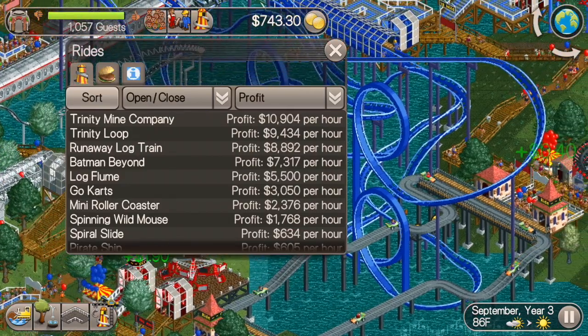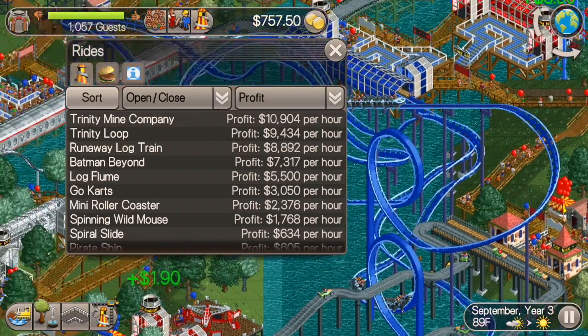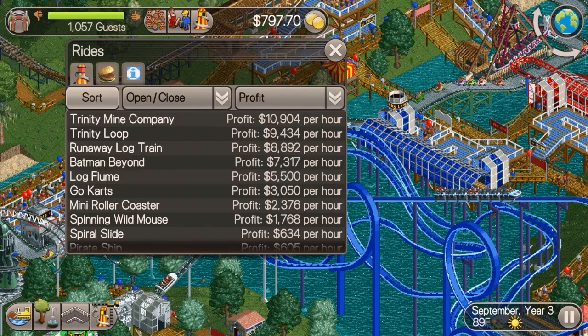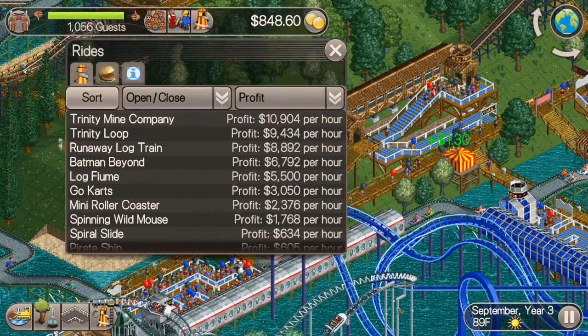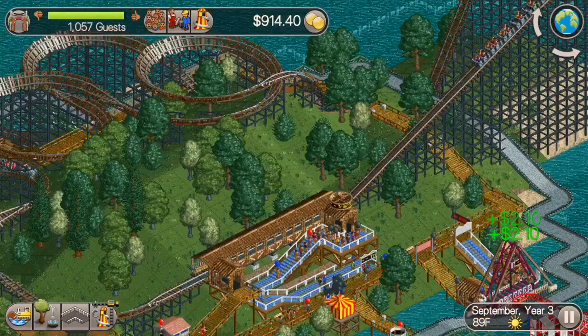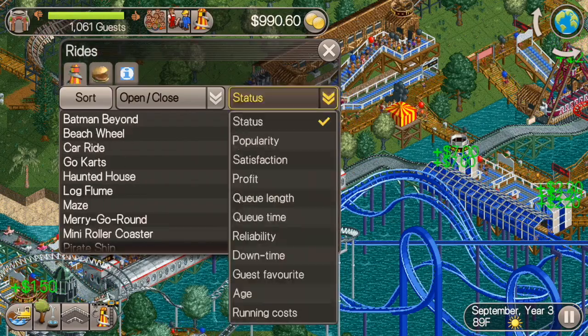I'm actually surprised by it. Trinity Mine Company seems to be making the most money per hour with Trinity Loop right behind it. I thought Trinity Loop would be the biggest money maker just because it's got that on-ride photo section, but I think Trinity Mine Company is just a little bit more popular.